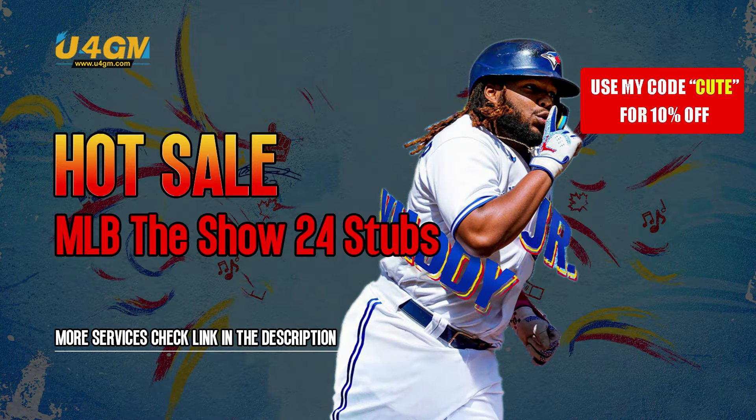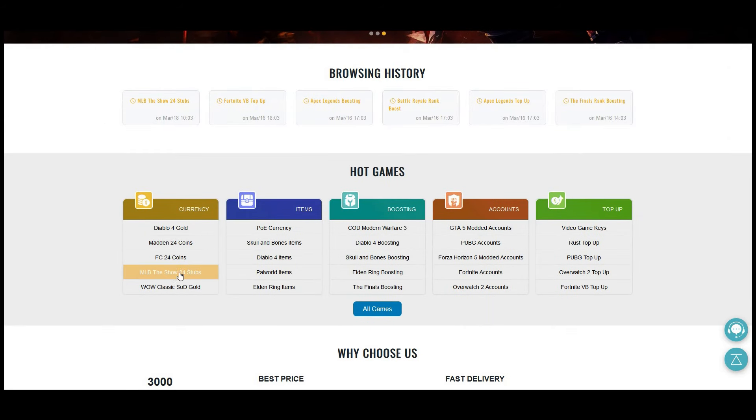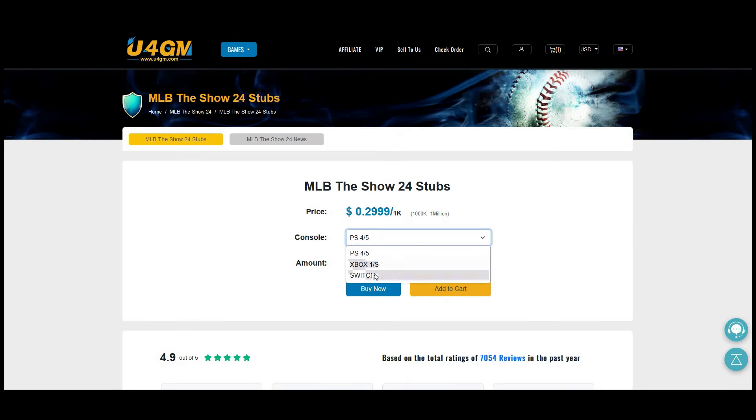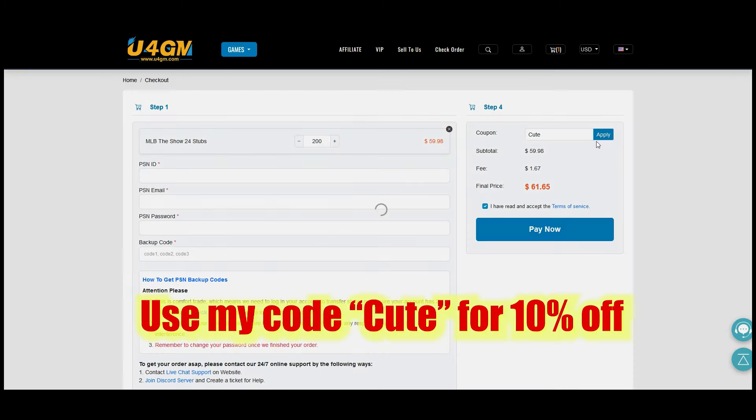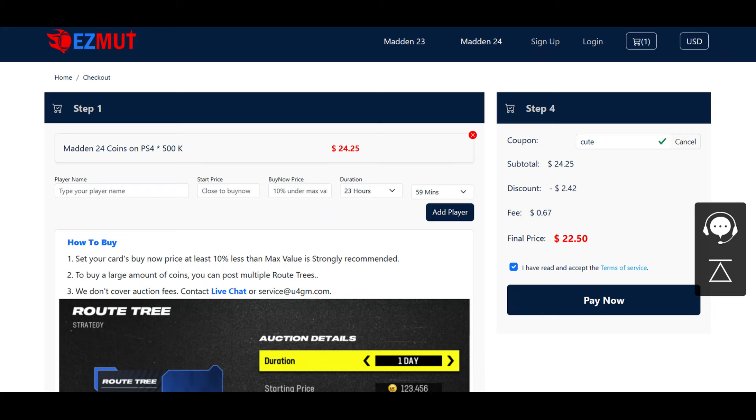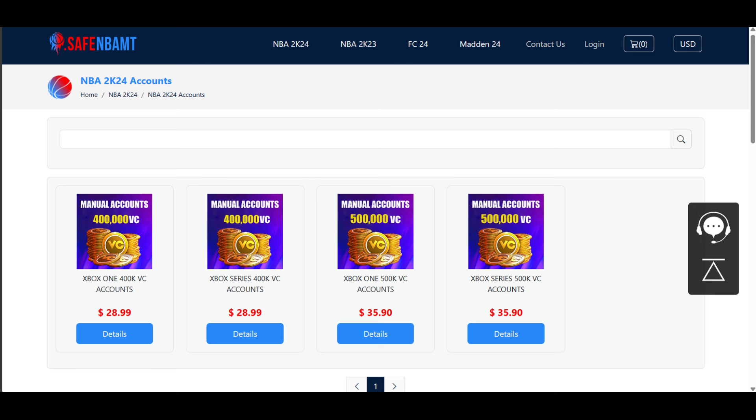U4GM.com — stubs are on sale right now. The new game just came out, MLB The Show, go get your stubs. Use code 'cute' for 10% off. EasyMutt.com — use code 'cute', save your money, get the coins and players you want on Madden. Stop gambling your money on packs. And if you're enjoying NBA 2K24, go to SafeNBAMC.com, use code 'cute'. All links are down below — save your money and be kind for no reason.